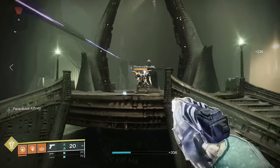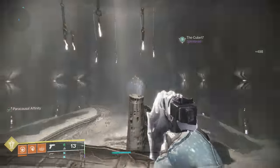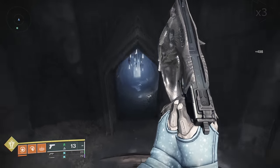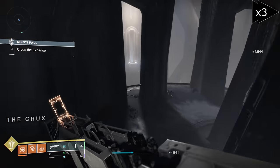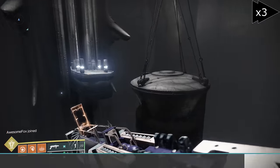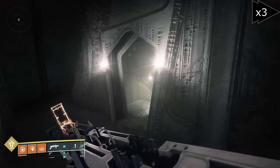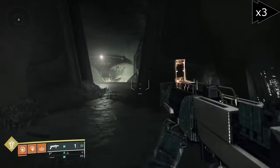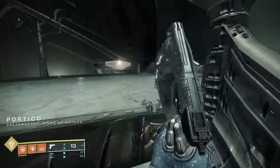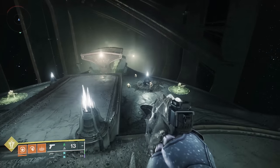Once you clear the enemies the portal will open and it's time to get to the out of mapping. I would recommend having three guardians for this route. One will hold the auto res for the jumping puzzle, another will act as an anchor point for changing characters, and the last will run the majority of the route, although everyone can make it in the end.